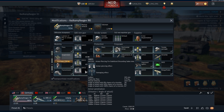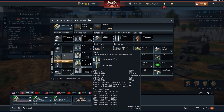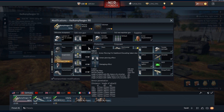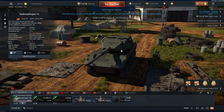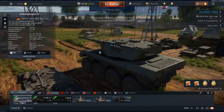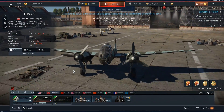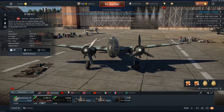Let's see what kind of rounds it has — it has access to DM33 which has a penetrating value of 408mm at point blank range. You also get the DM12, DM502, and DM23. It also has night vision and smoke — this thing has everything. It should be a very fun vehicle.